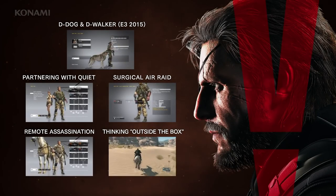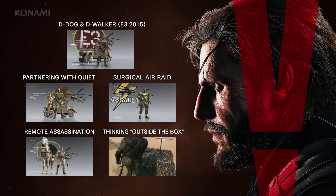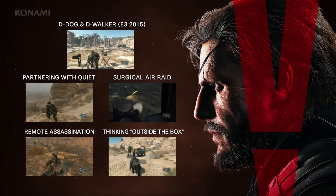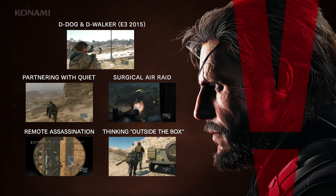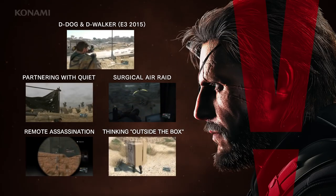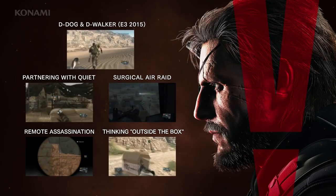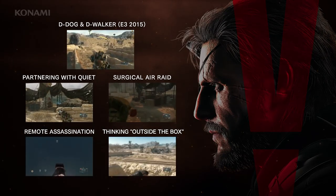And that's it for today. We hope you enjoyed these four other examples of how you can approach the E3 mission 'A Hero's Way.' Keep in mind that this was just a small sampling of the limitless possibilities you have at your disposal for each and every mission in the game. We hope that players will have fun experimenting with various techniques and sharing war stories that are uniquely their own. Metal Gear Solid V: The Phantom Pain will be released in just under two months on September 1st, 2015. Thank you for watching.